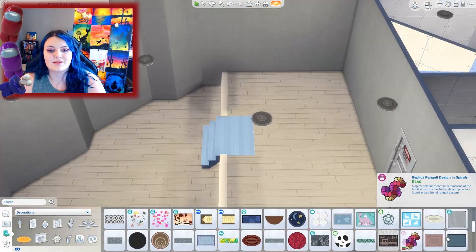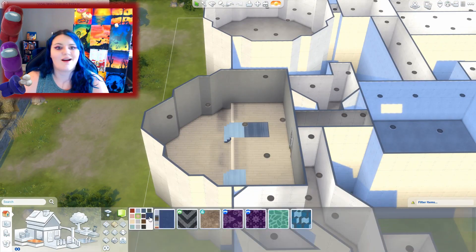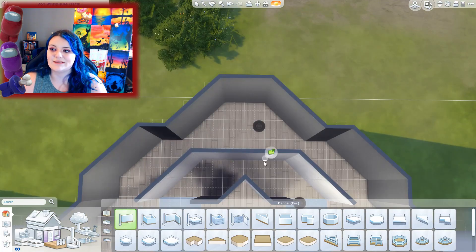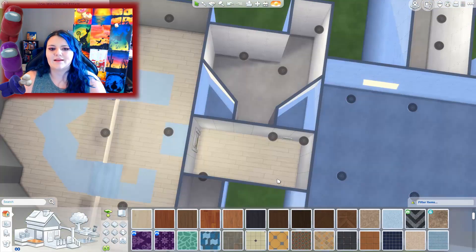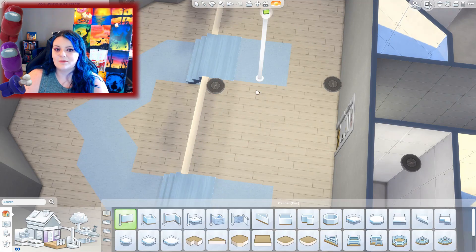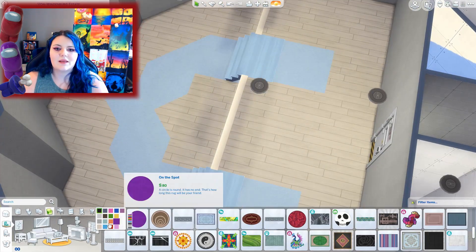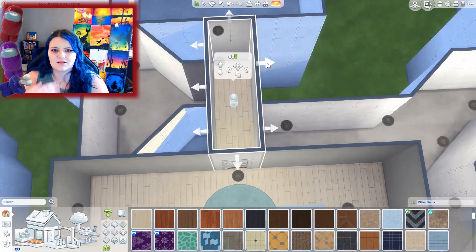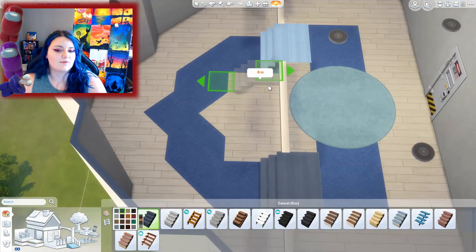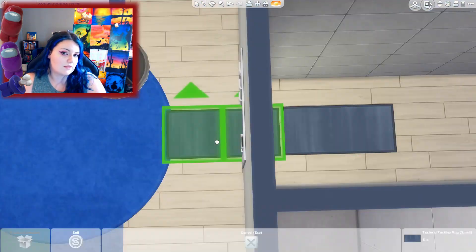I never really used platforms before, so it was more trial and error for me rather than just knowing how to do it. But I think it came out well. This was the main room where I was figuring out how to use the platforming — after this, I just took what I used on this room and applied it to the rest of the rooms.